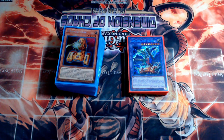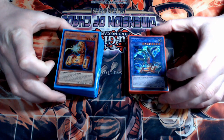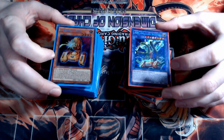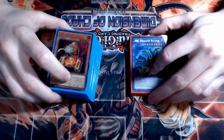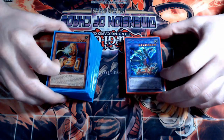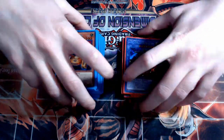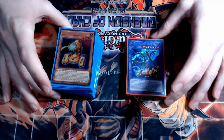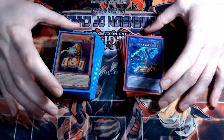Welcome back to the channel. Today we have an ABC deck profile post Eternity Code. There are a couple cards in here from Duel Overload, coming out in April, and a card coming out in Eternity Code in March. Once we get this new union support, ABC gets a whole lot better — we get single-card combos, which I have posted on my channel involving this deck.